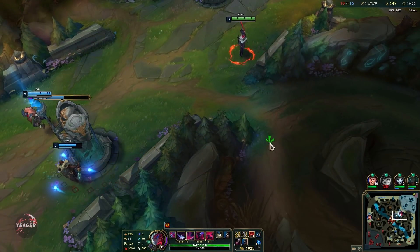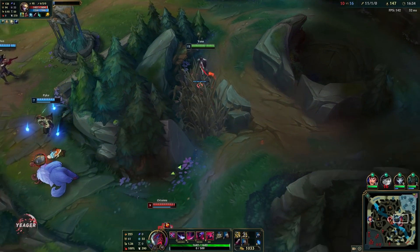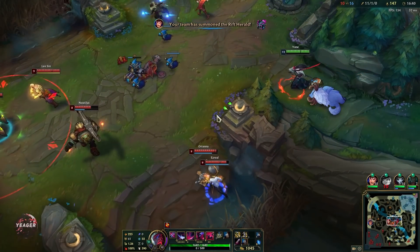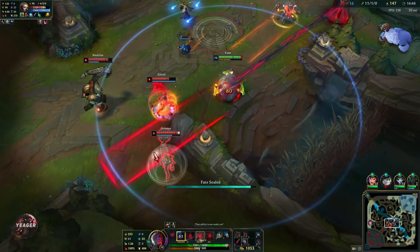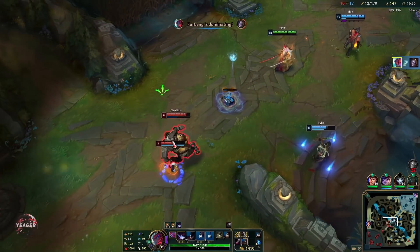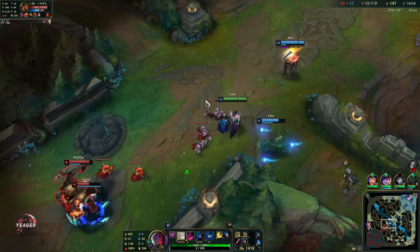This is the biggest power spike: the 3-item power spike. You have the Berserkers, Shield Bow, and Infinity Edge — this is all you are playing for. Once you get this, you are just going to destroy people easily and they will not be able to do anything. Because you deal hybrid damage — a lot of magic damage in your kit as well as physical damage — it's also hard to itemize against you. Even if they only build armor, you are still going to deal a lot of damage compared to other AD champions who get countered by armor.